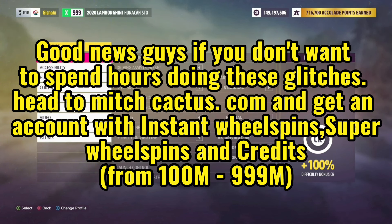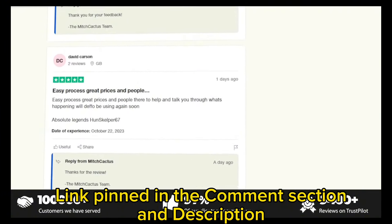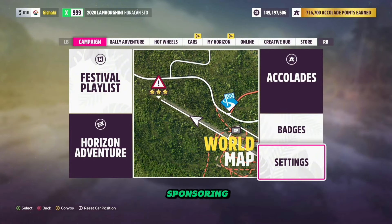If you guys don't have to spend hours and hours grinding out these glitches, be sure to check out the instant delivery modded accounts at mitchcactus.com, with content including all the rare cars ever released including up to the most recent series update, hundreds of millions of credits, super wheel spins and more, which can also be applied to a personal or current existing account. They also offer standalone credit and super wheel spin packages. They're by far the most highly reputable modders with over 7,500 Trustpilot verified reviews, with packages offered for Xbox, PC and Steam. There will be a link in the pinned comment — use code GIBS for 5% off for a limited time only. Big thanks to mitchcactus.com for sponsoring today's video.